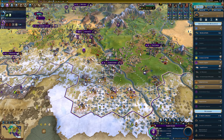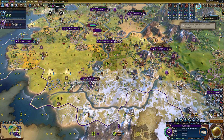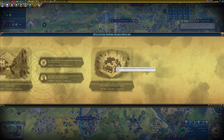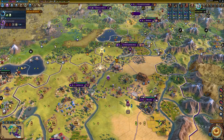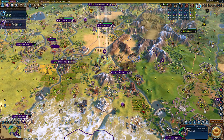I wonder if Pachacuti is going to declare war on me first. We've got a maxed-out encampment district in Antioch. I'm just going to keep moving my units.